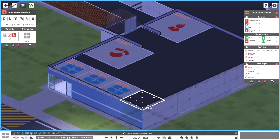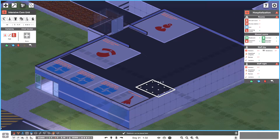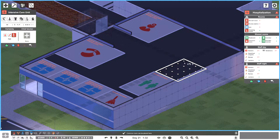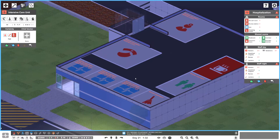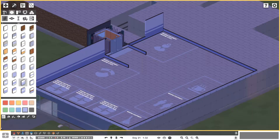In the corner here we're going to put a janitor's closet, and over here a restroom and a common room — four by four. So this is supposedly our floor for the ICU. Let's get back to the walls and get some of these up.